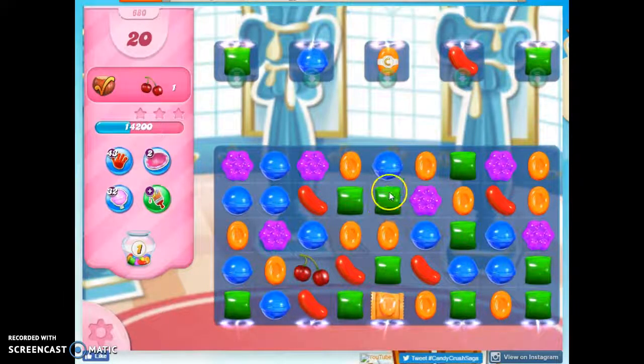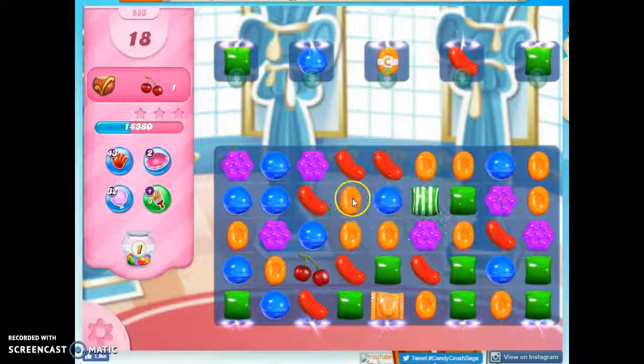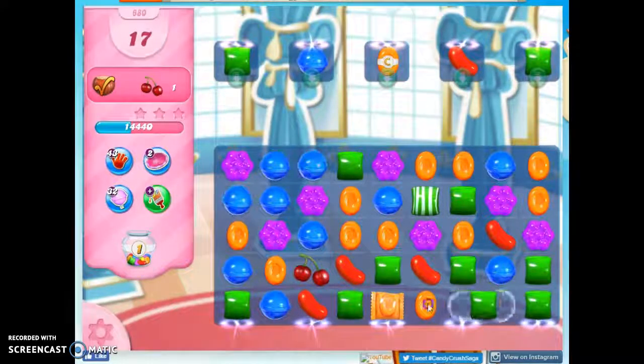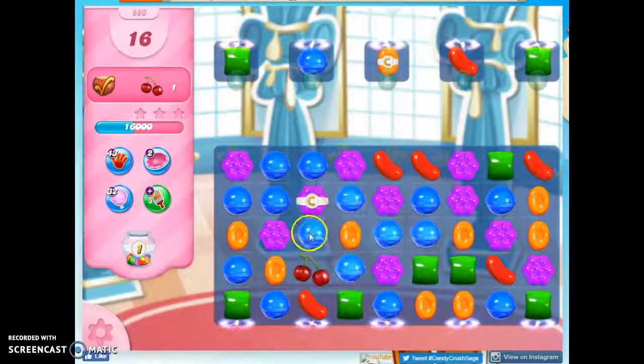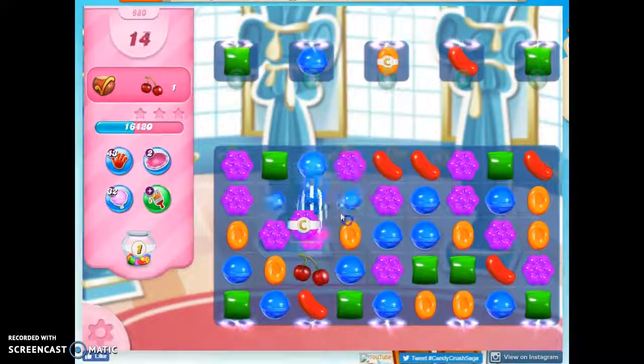We've got some blue. Can I work on this side? I'm going to try to get a blue over here. That blue is a little too close in — I think it's time to blow something up over here and see if I can get a blue over. There we go. So up or lower? I'm going to go lower, and this should do it.